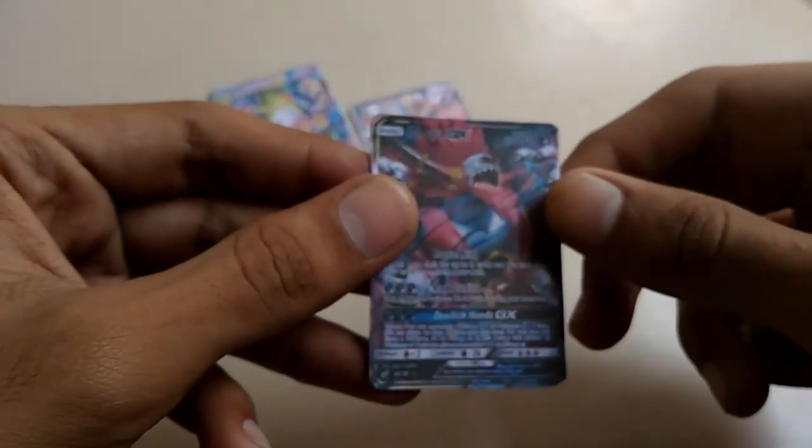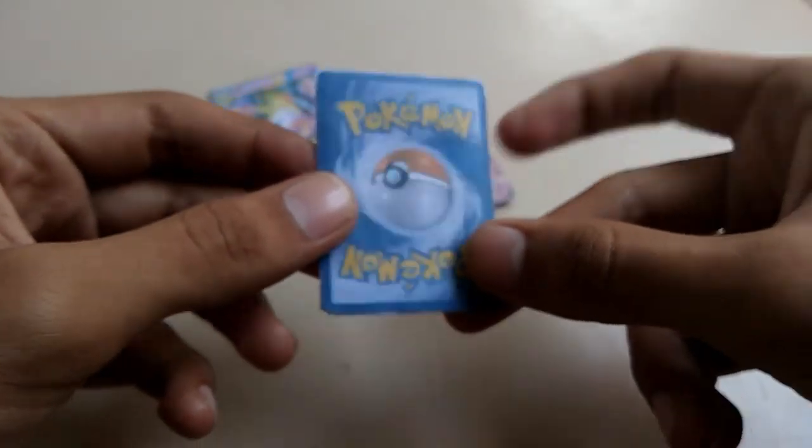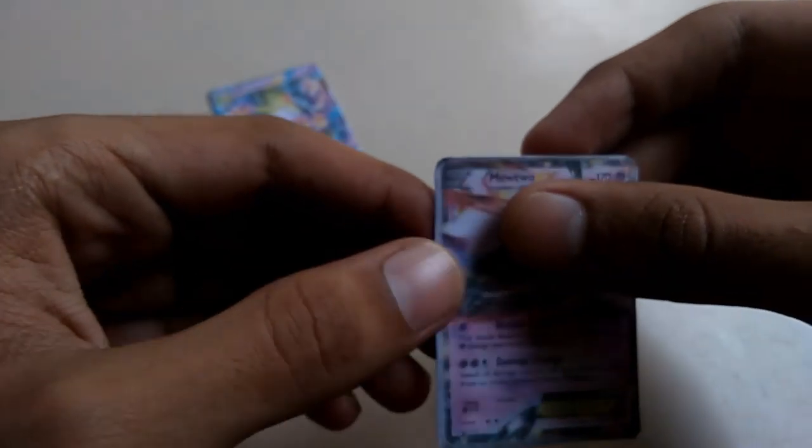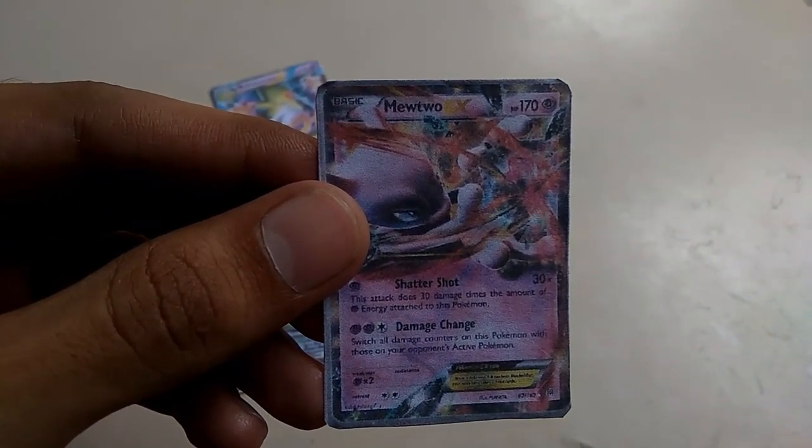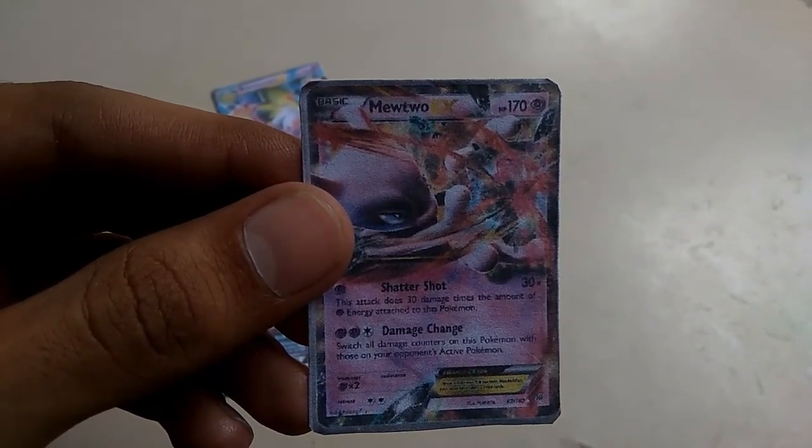Our next card is Micheo. Its HP is 170 and its damage is very high.